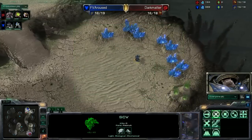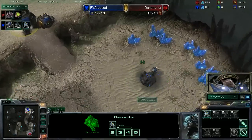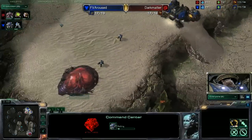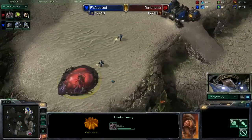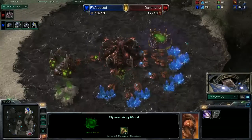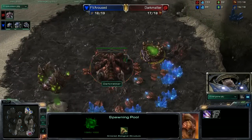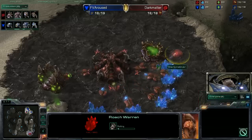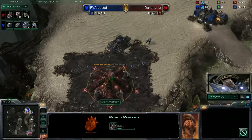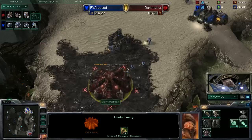It also looks like Aroused is going for that one-barracks expand. He's got his SCV positioned on the low ground, he's got the one racks on the high ground. He's building that command center, very much confident in his ability to deal with this pressure coming out of the hatchery, which is just going to pop in a matter of seconds. The spawning pool has just finished for Dark Matter. He's just now getting up the needed Vespine gas in order to start researching speed, but instead it looks like he's going to be accumulating that gas and producing quite a lot of roaches. It doesn't look like it's going to factor in too much, as this hatchery is going to go down probably before that roach warren is done.